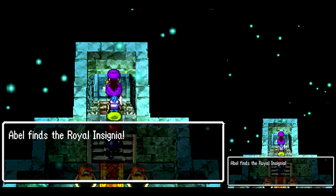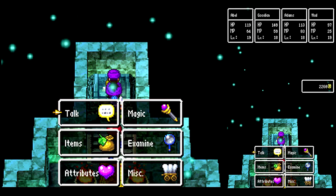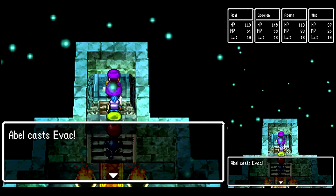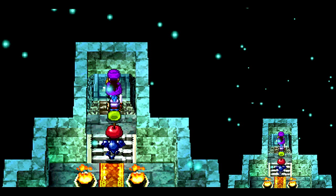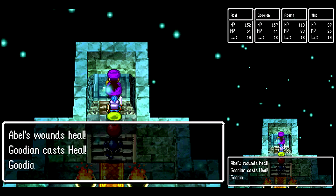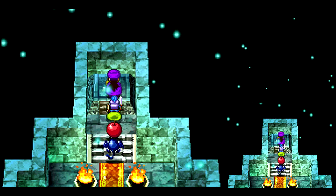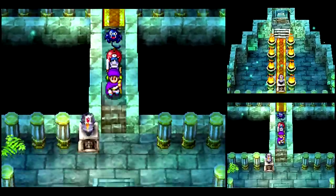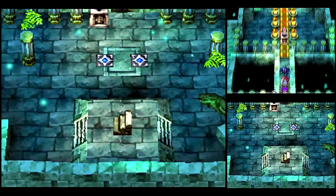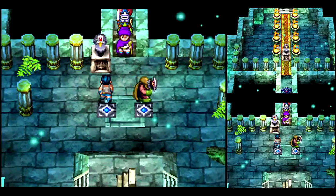Anyway, we got the Royal Insignia! But it's a trap! Oh — it's not a trap. Okay, let's get out of here then. I got a bad feeling about this. Wait, wait, wait — heal off here. We'll walk out of here the old-fashioned way. Why not? I wonder what those switches on the left there do — probably move that upper statue left and right, I'm guessing. What the? Who's there?